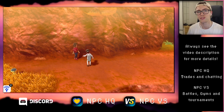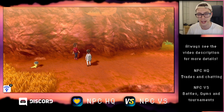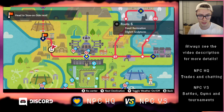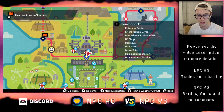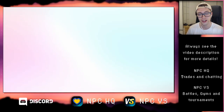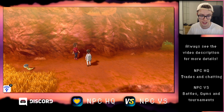Hey there, I'm Daniel, and in this video I'm going to show you how to get a Sillicobra in Pokémon Sword and in Pokémon Shield. I'm currently standing in Route 6, which is west of Hammerlocke, and Hammerlocke is right here, Route 6 is here, and hidden in the grass there is a 30% chance to find a Sillicobra.